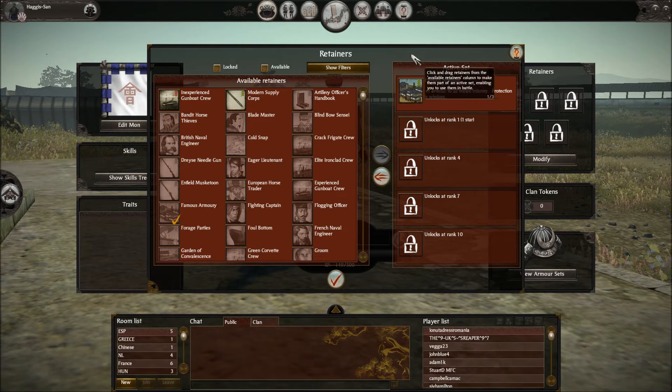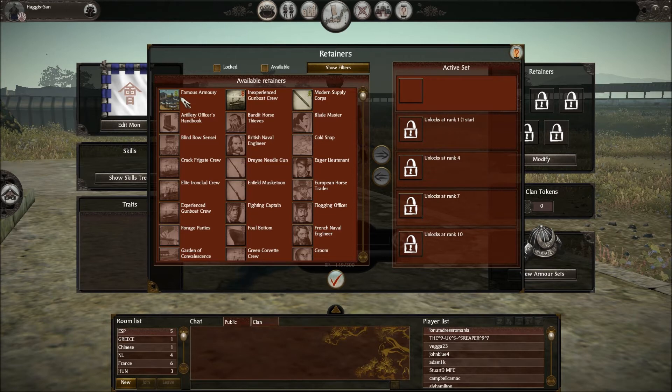So let's look at the one we've got here. I've got plus one to all melee infantry — Famous Armory. That one's obviously going to be a boost to melee infantry. You can see up in the corner they've got green arrows pointing up, and this one has red arrows pointing down. I think what this indicates is that green arrows pointing up means this is something to make your army better, and red arrows pointing down is to make your opponent's army worse.